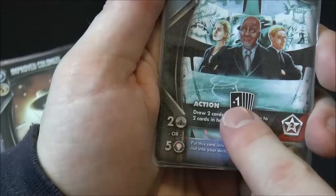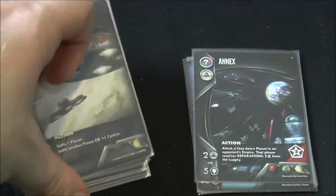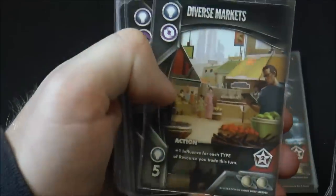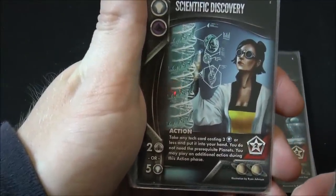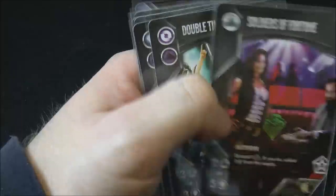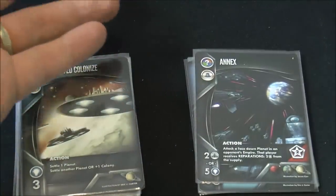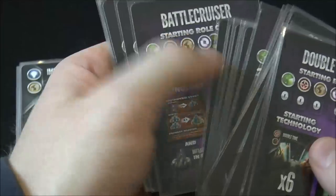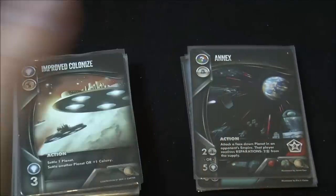Oversight Committee gives plus one card draw and lets you remove two cards from the game. Scientific Discovery lets you take any tech card costing three research or less without needing prerequisites — a way to steal tech cards. One card lets you discard a medium ship for three points. Combined with the different starting scenarios, all of this gives the game a lot more variability in terms of technologies and special abilities.